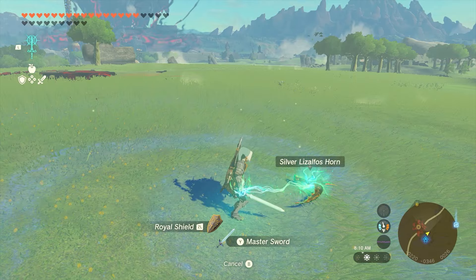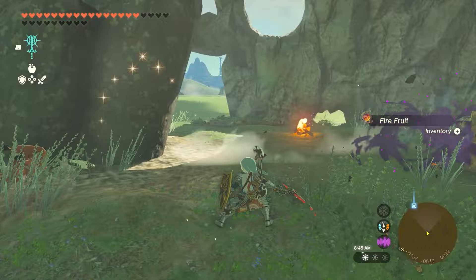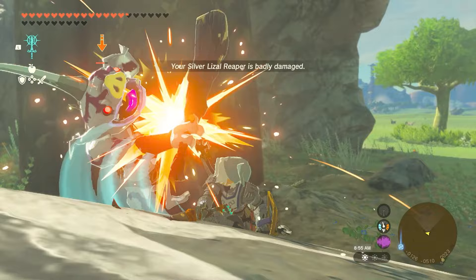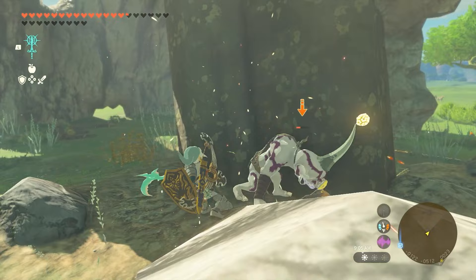Number 2: Weapons Fused with Silver Lizalfo Parts. Silver Lizalfo Horns add 34 damage to any weapon that they're fused to. While there are plenty of monster parts that add even more damage than that, Silver Lizalfos are found pretty commonly throughout Hyrule, which means that players should have easy access to a fair amount of their horns. An additional 34 damage is nothing to turn your nose up at, since it can easily turn any run-of-the-mill sword or club into a high damage weapon. Plus, monster horns are pretty sturdy, which means that you'll be able to use it for a good long while before it breaks.